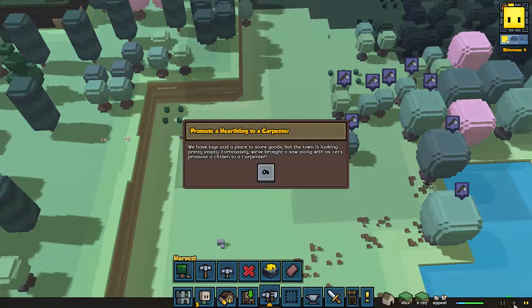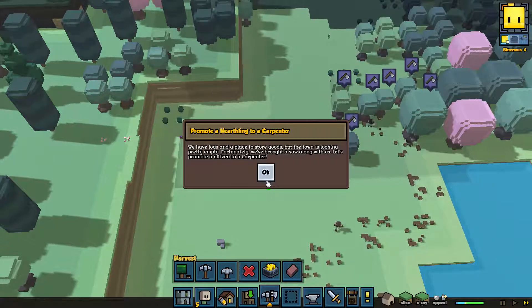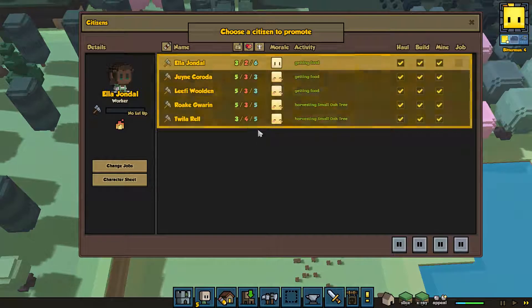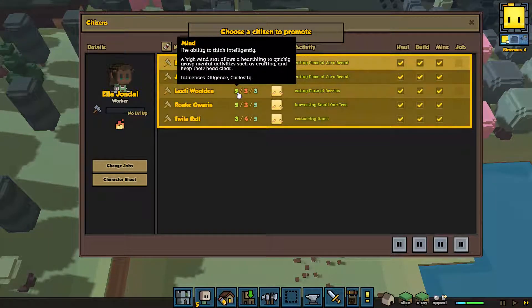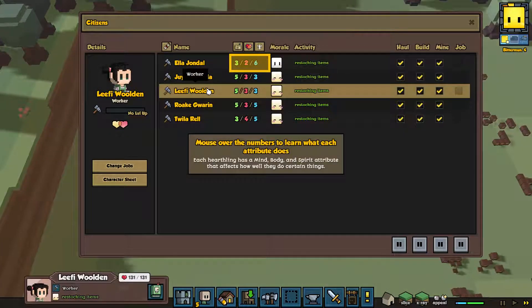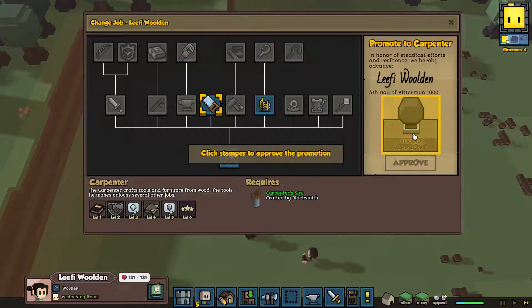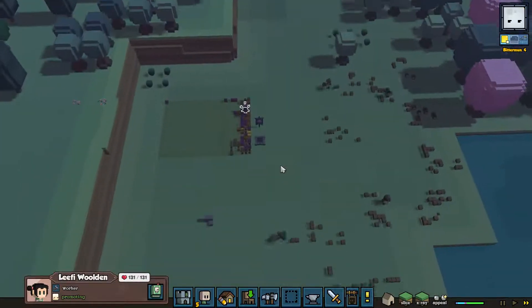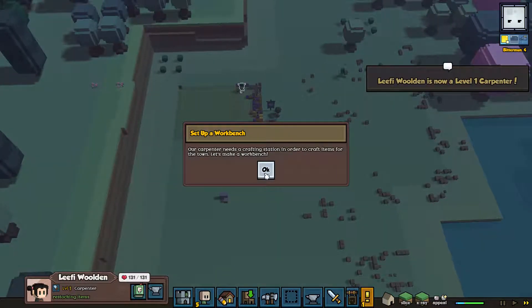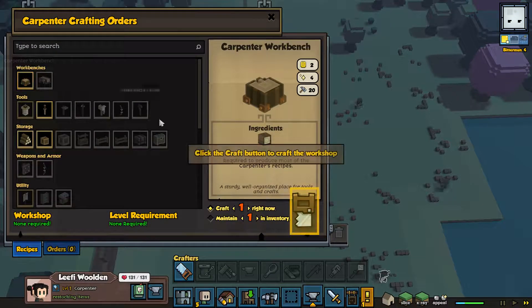Congratulations — you got some wood resources now. Logs and other natural resources can be used to construct buildings and craft items. They're the first building blocks to advancing your town. We have logs and a place to store goods but the town is looking pretty empty. Fortunately we brought a saw along — let's promote a citizen to a carpenter. Open the citizen menu and choose a citizen to promote. High mind stat — quickly grasp mental activities such as crafting. I think this might be it. Click to change job — dedicated carpenter. That's kind of adorable, to be honest.